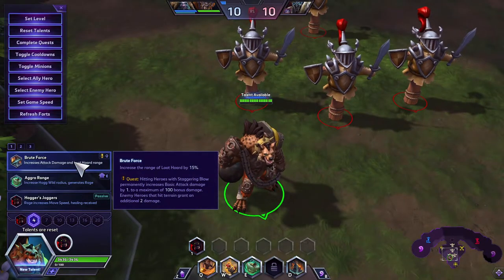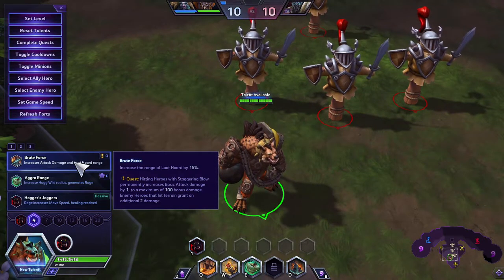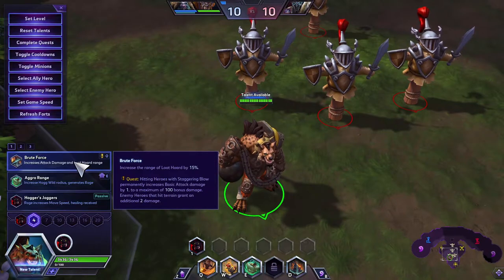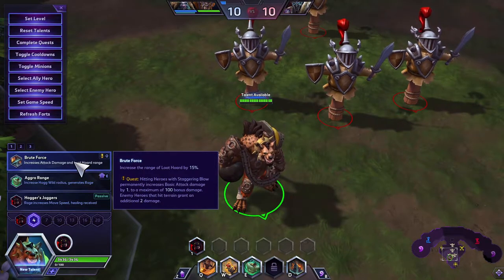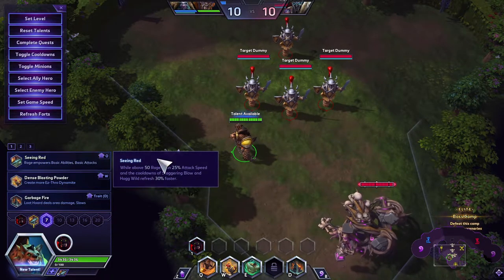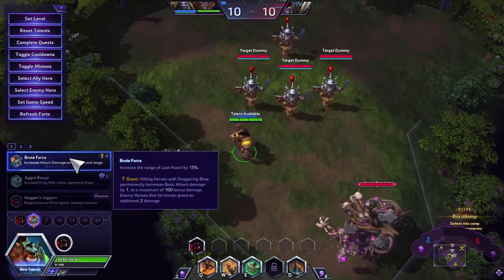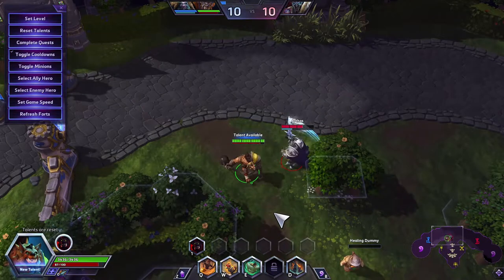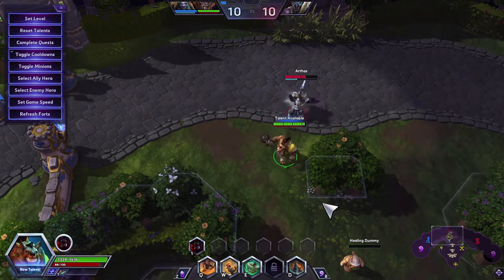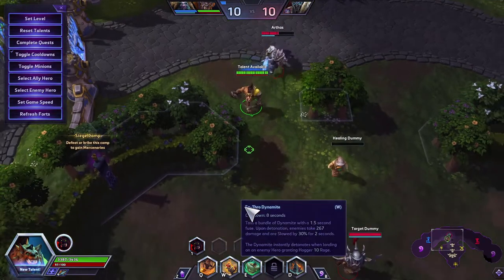At Level 4, first is Brute Force: increases the range of Loot Horde by 15. As a quest, hitting heroes with Staggering Blow permanently increases basic attack damage by 1, up to a maximum of 100 bonus damage. Enemy heroes who hit terrain grant an additional 2 damage. The range increases just a tiny bit, but you'd mostly go for the quest. Hitting Arthas once gives one stack; hitting him into terrain gives you up to 4 stacks — so basically three.